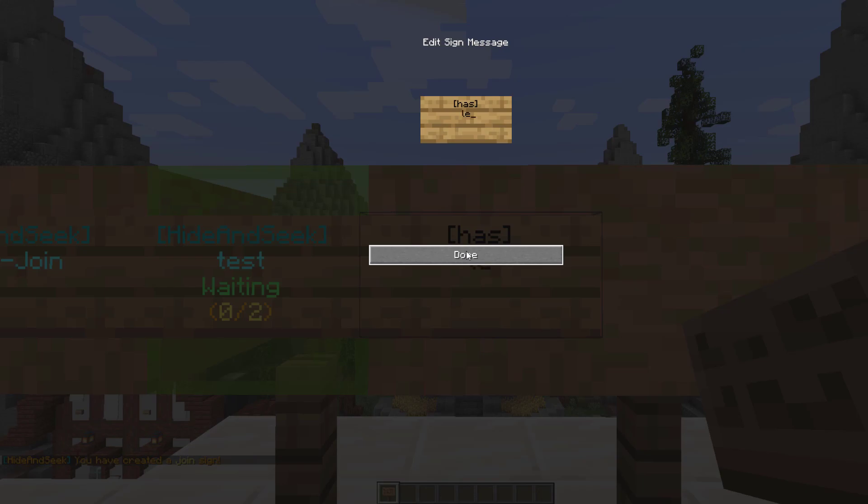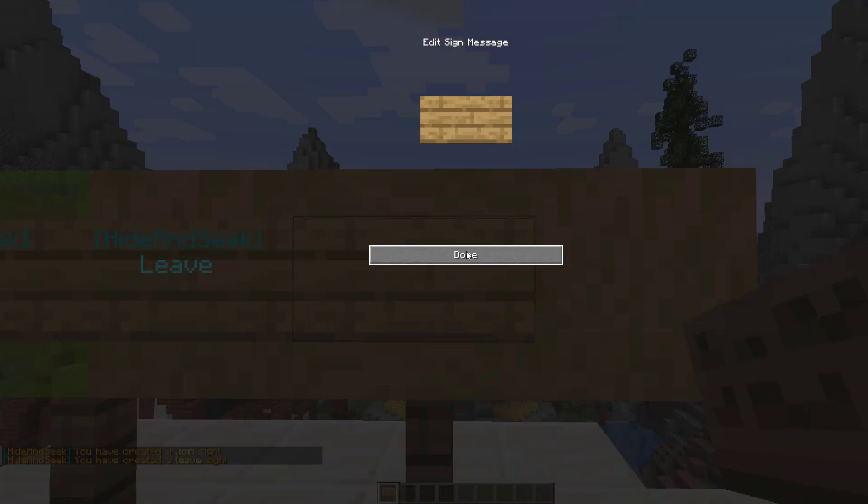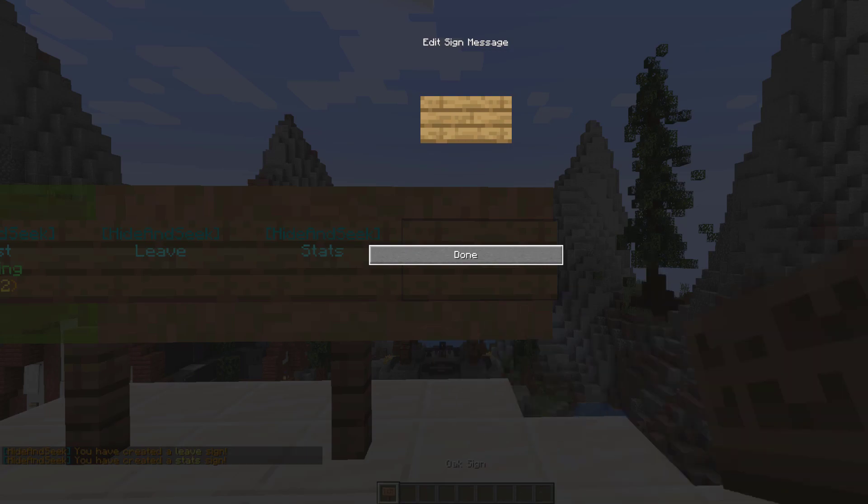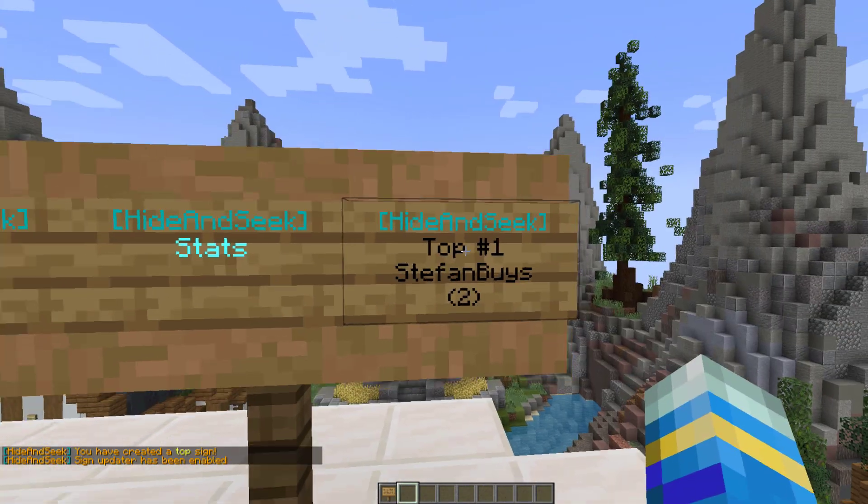We can do a leave sign as well, and then a stats sign in case people want to see how they're doing. Finally, we can see who is the top player by doing 'top' and you can put one, two, three, or whatever rank you want to look at.